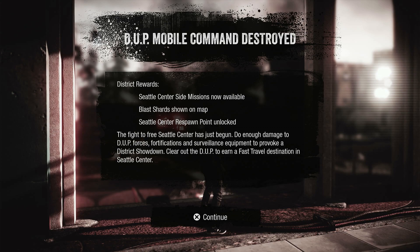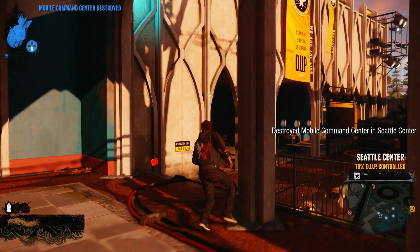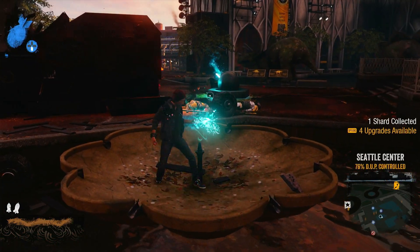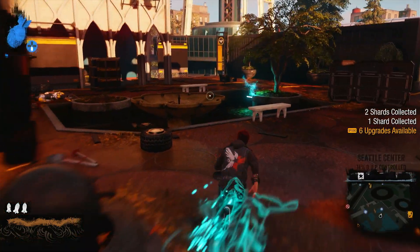DUP mobile command destroyed! District reward: Seattle Center side missions now available, blast shards shown on map, Seattle Center respond point unlocked. The fight to free Seattle Center has just begun — do enough damage to DUP forces, fortifications and surveillance equipment to provoke a district showdown. Clear out the DUP to earn a fast travel destination in Seattle Center. We've unlocked the side missions and all the locations of the drones so we can free Seattle Center from DUP control.